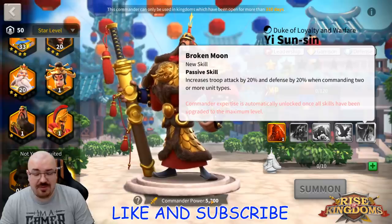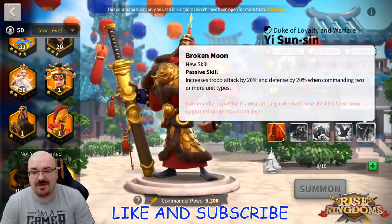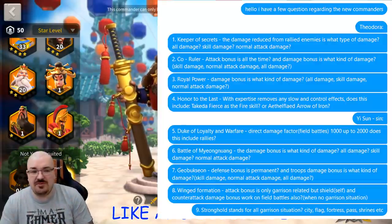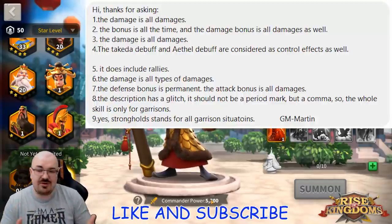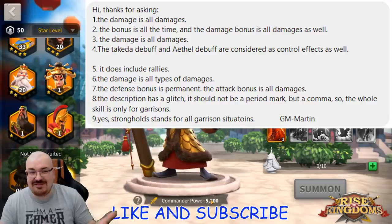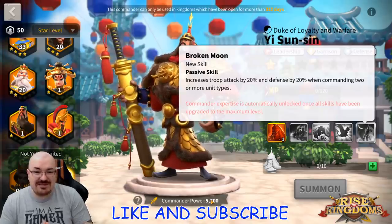It kind of hurts me to say it, but they might just be OP even with siege only, considering all the damage bonuses they have together. We already have commanders used with just siege getting decent results, but when you put these two commanders with just siege it might produce some crazy results — you might just demolish Attila and Takeda with these two commanders and siege.